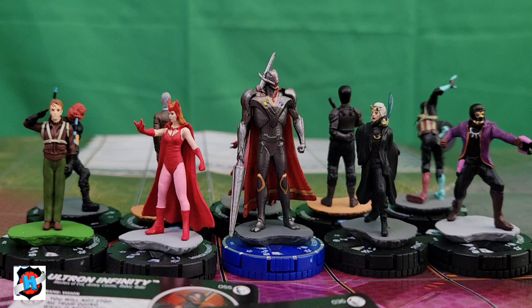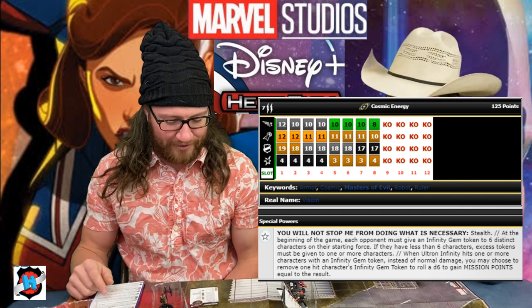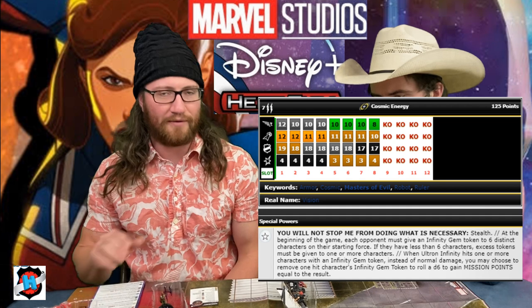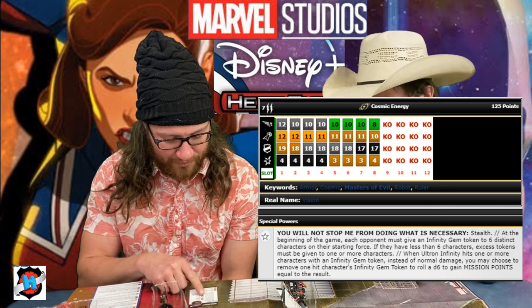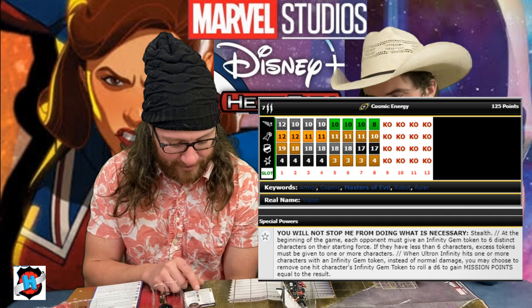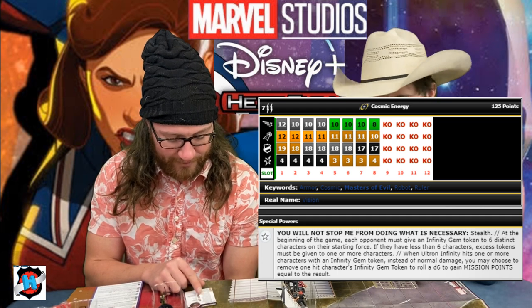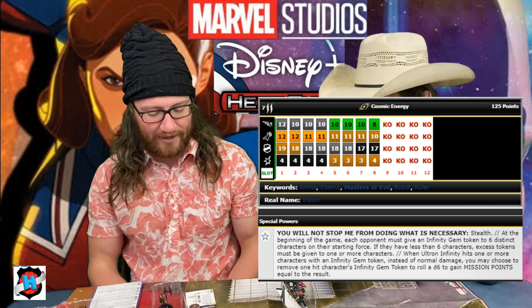So what I built out of my first two boosters — these were boosters two and three. Obviously, we had to go with Ultron Infinity. He's got stealth. At the beginning of the game, each opponent must give an Infinity Gem token to six distinct characters on their starting force. If they have less than six characters, excess tokens may be given to one or more characters. He can give them to stealth characters, making it really hard for me to collect them.